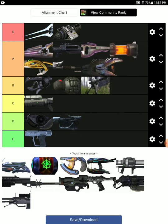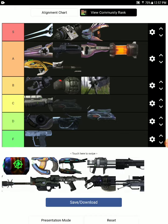Next is the Needler. The Needler is very overpowered in this game — it's S tier. It combines and detonates way faster than the Halo 2 version. Next is the Plasma Cannon, which is basically just like the Machine Gun Turret.